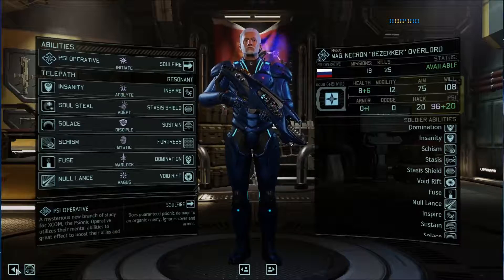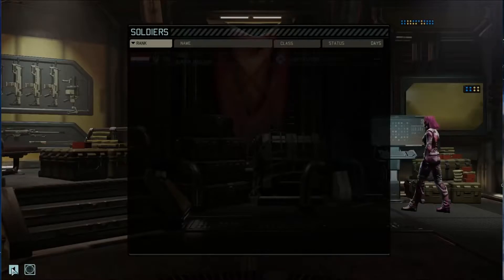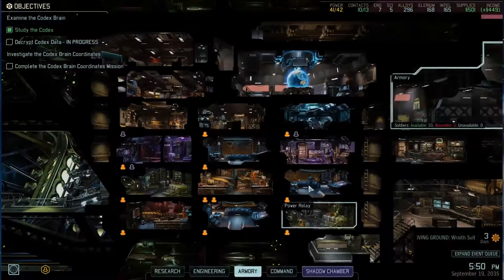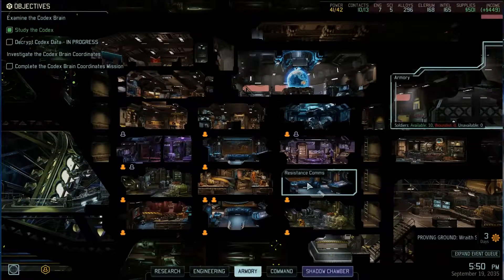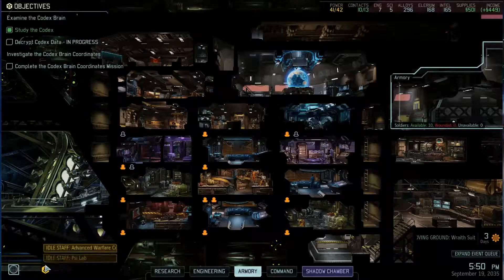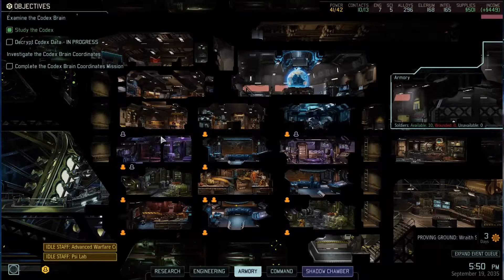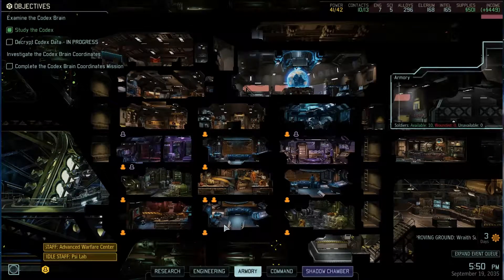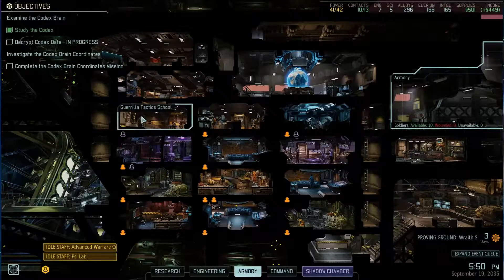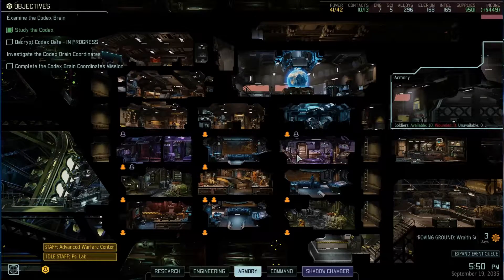Berserker, if you look at his abilities, he is maxed out. Love it — he's got so much stuff, look at all the abilities. We devoted all the time to training. In one way it's kind of unfair that he's able to mind control these guys, but it is only a 66% chance — he did fail, you saw that one time. We have idle staff because we have nobody injured and nobody training. Shadow chamber, encrypted codex data — that's what we're doing. Let me make sure the video is saved.